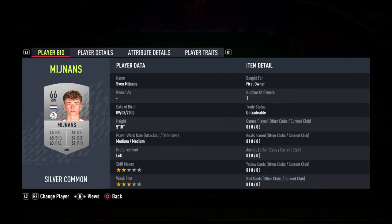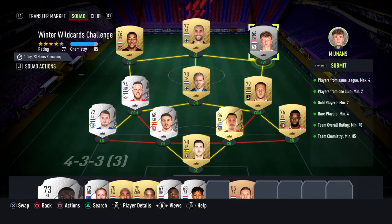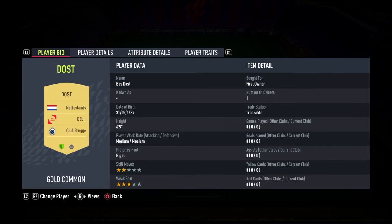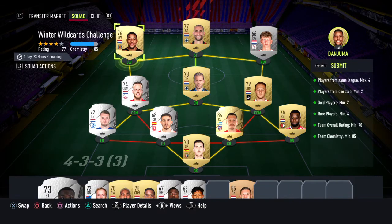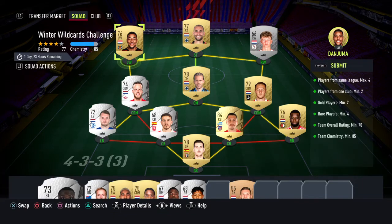The RW from Netherlands, Netherlands nationality as well. The forward from Belgium — Club Brugge — also Netherlands nationality. And the LW from Villarreal, Spain league. That's all done, all green.